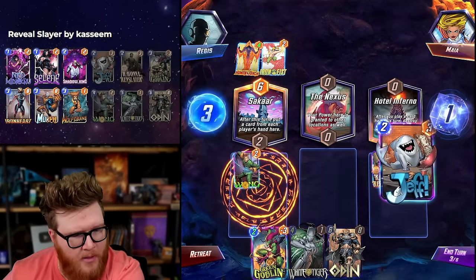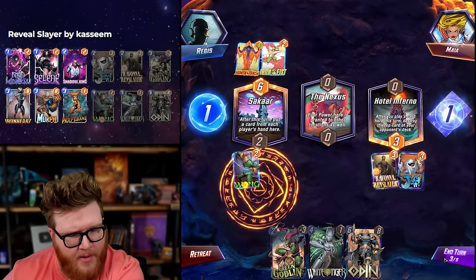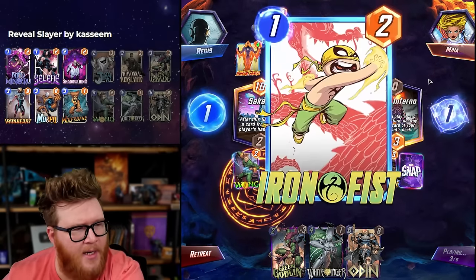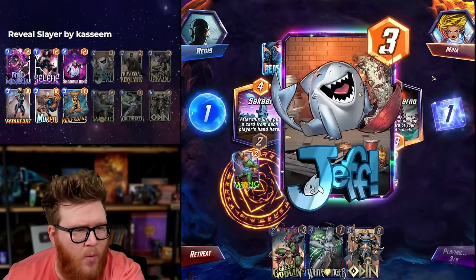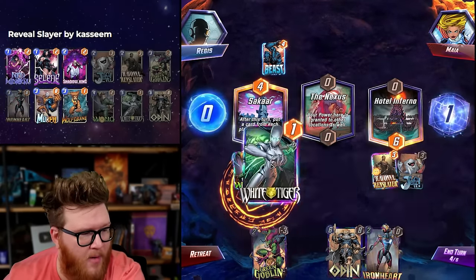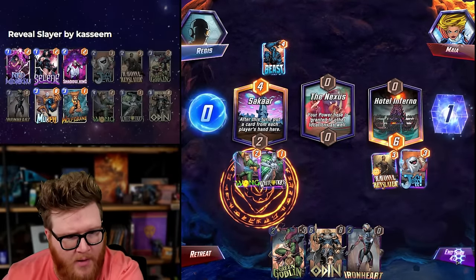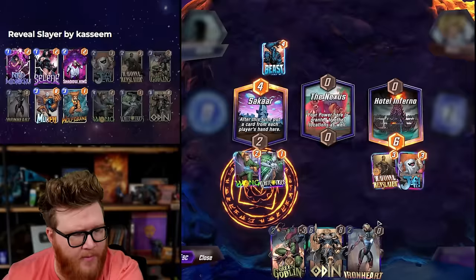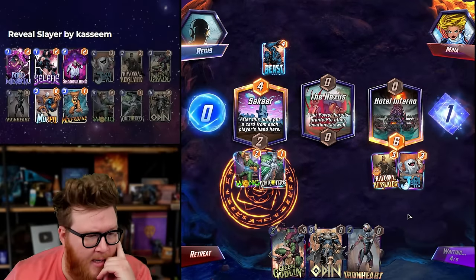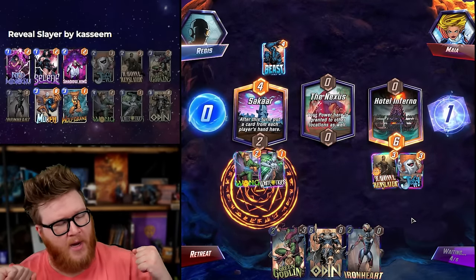Hotel Inferno — how much do we value it here? Honestly not much, but I don't really have Green Goblin yet, so Jeff is kind of fine to play there. We value it very little. Another bounce on the torch. Heimdall burned — that's pretty cool. Tiger here on curve is actually pretty chill, opens up my turn five a little bit. I'm hoping I get two Tigers mid so the Ironheart is much more likely to connect mid as well.